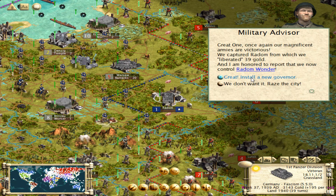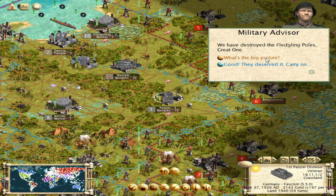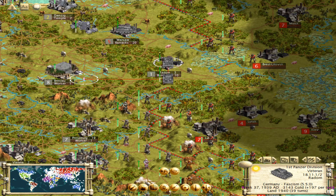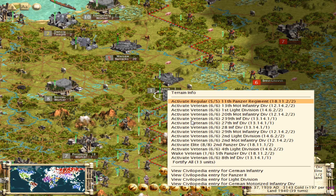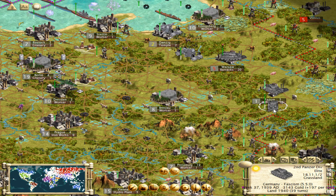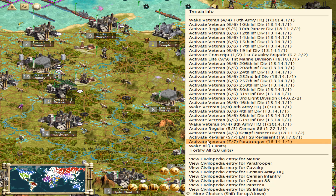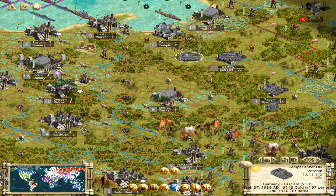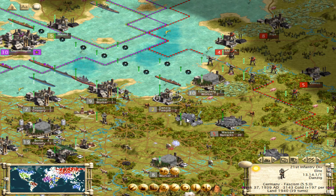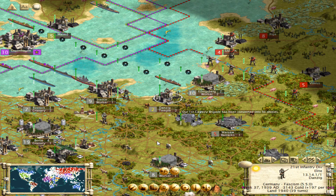At least their guy didn't level up — that would have been disastrous. You stay here and heal up. You go to Breslau and heal up. I think everyone else is full up on health. This guy got zone-of-controlled — I'm just going to disband him. He's useless. They're worth a lot of shields, apparently.